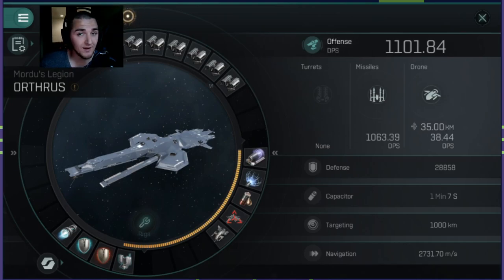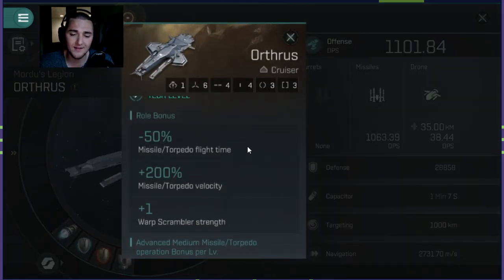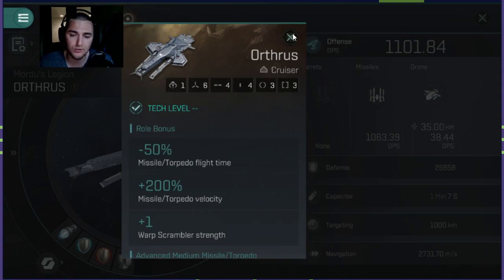What's going on ladies and gentlemen, Randy here from rtfsworld.com bringing you a fantastic video today. We are playing EVE Echoes and we are doing a fitting guide for the Orthrus. This is the Mordus Legion — it's a brand new ship coming out in the next patch, the next Sovereign update. It is the faction cruiser for the Mordus Legion.